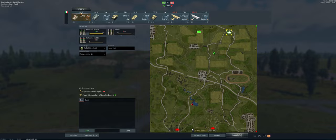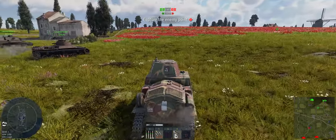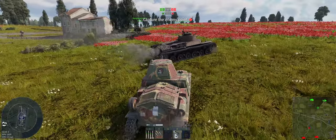All right, so the map is Flanders. We're going to go ahead and take the East flank. This is going to be a war of attrition — I basically have to kill everybody on the other side before we can cap. Let's use this side as a flank and see if we can get on the sides of some of the bad guys.